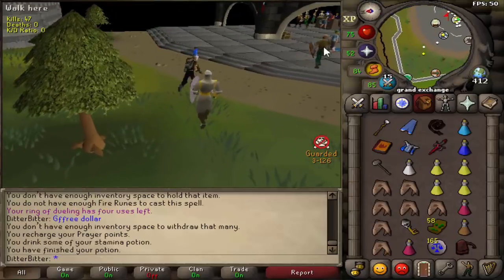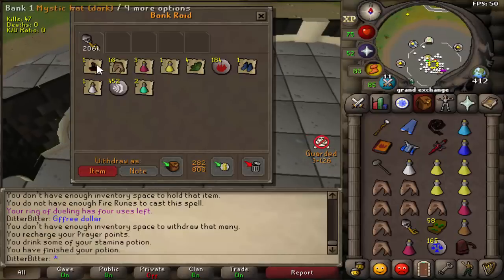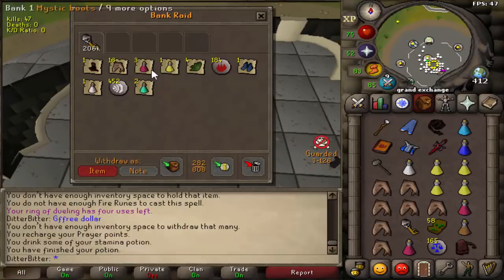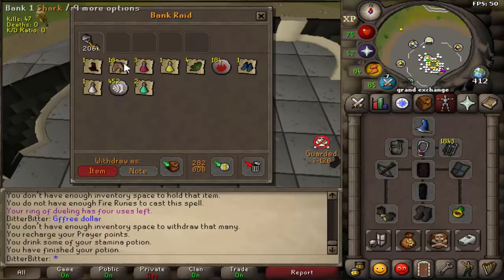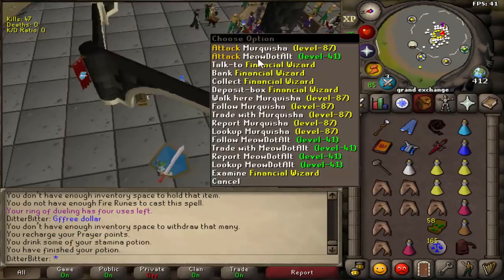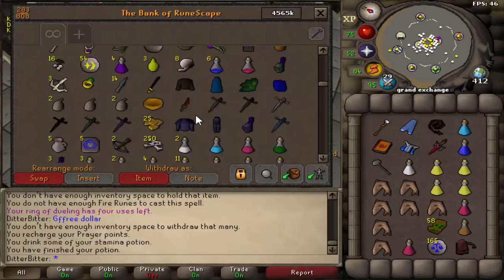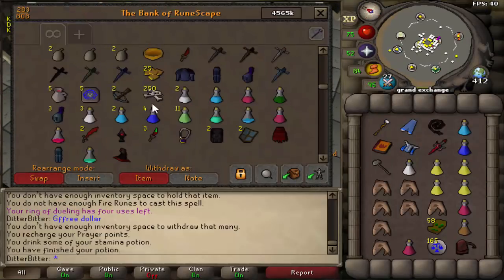Let's check out what this key was from the guy who suicided and ran into Lumbridge. Open the deadman chest - 206k, black mystic hat, I actually really wanted that. Some dark mystic and sharks, not a very big key but he probably didn't mind losing his stuff and is quitting. Still decent kill - supplies looking good, 250 bones for 70 prayer, and a bunch of dragon scimitars stacking up.